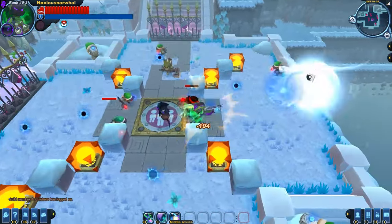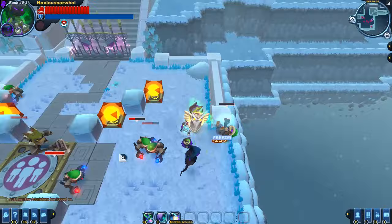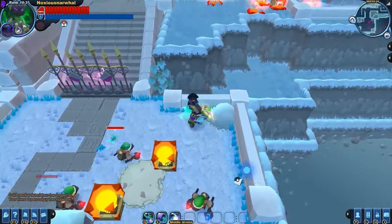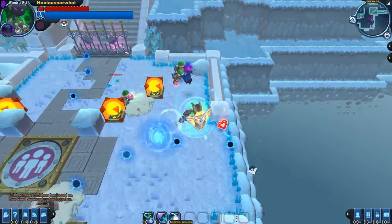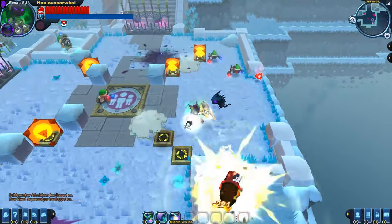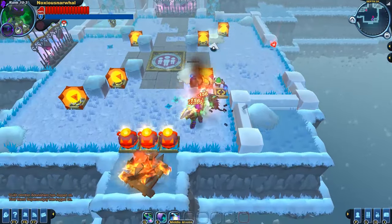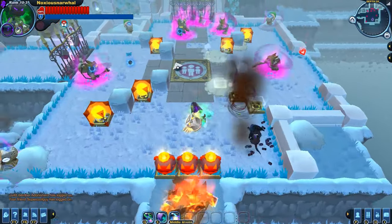A bunch of Gremlins are going to spawn in this wave. Two turrets will spawn — one to the bottom right, one to the top left. The turrets do respawn fairly quickly, and you don't have to kill them to end the wave. You only really kill them if you need the extra space. I'll kill this bottom right one but leave the top left one alive as long as I can.